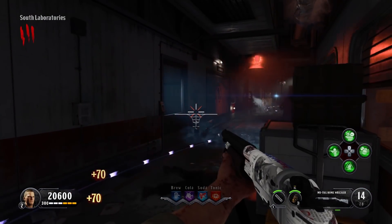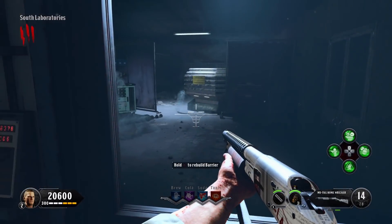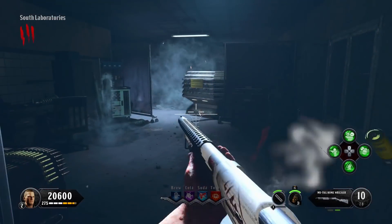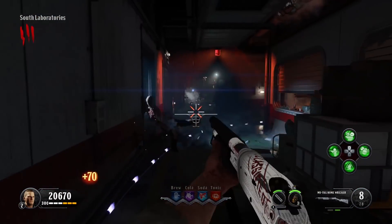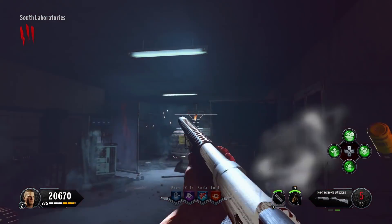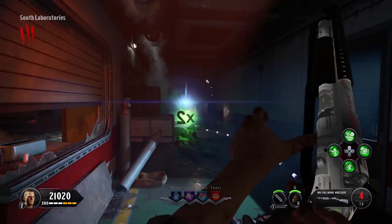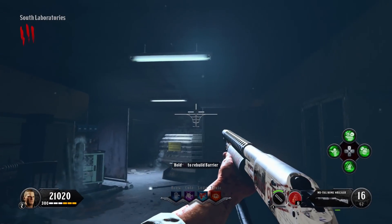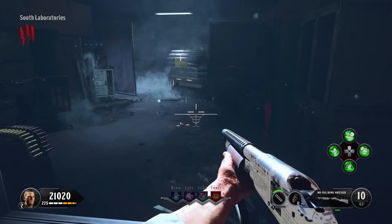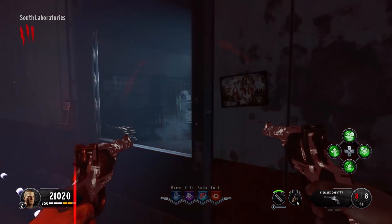Here's the weapon testing area — the southern laboratories, outside the weapons testing room. This is the zombie window we need to use. See that metal box? You need to throw or shoot grenades behind it. If you hit the right trigger behind the box, it will work and reveal the next password. It's fairly finicky, so just keep at it. People have said throwing explosives at the base or behind it works.